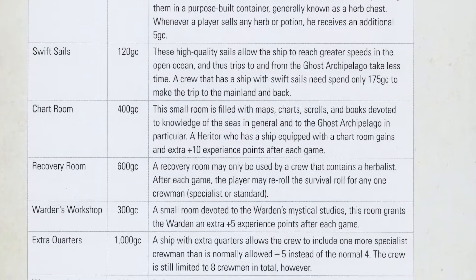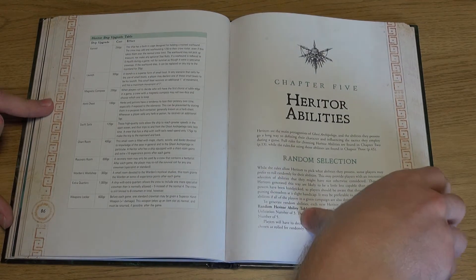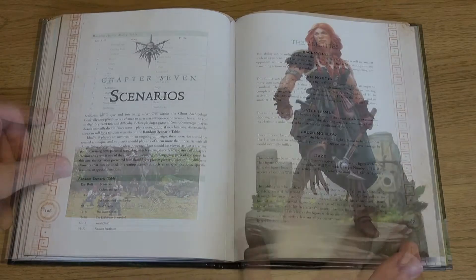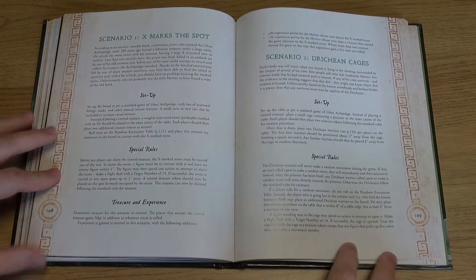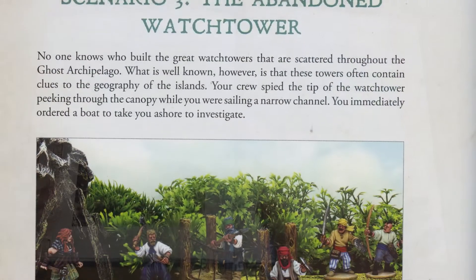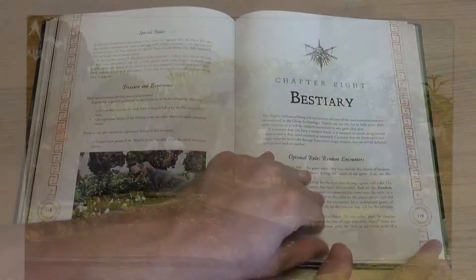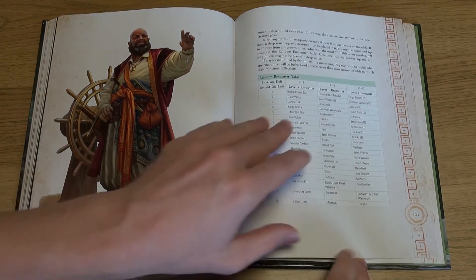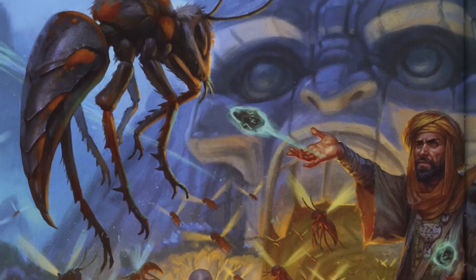The details of each hereditor ability and warden spells are included, plus a way to randomly generate the same for a more unpredictable, challenging character to play. The game provides 8 scenarios which may be randomly generated or worked through one by one for campaign play. Each scenario is clearly laid out and adds to the mythos of the Ghost Archipelago and its many dangers. Some of these dangers are outlined in the bestiary section, ranging from creatures, to local tribesmen, the undead, dinosaurs, and more.